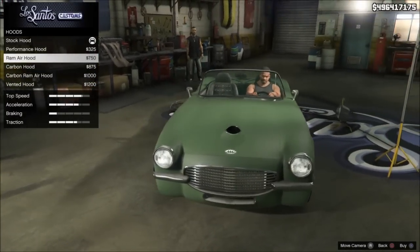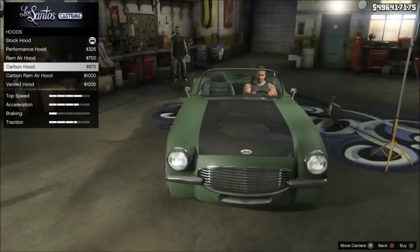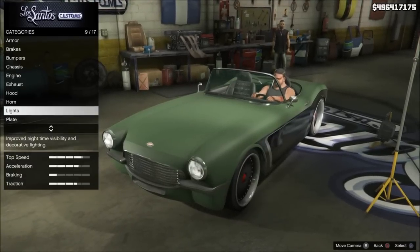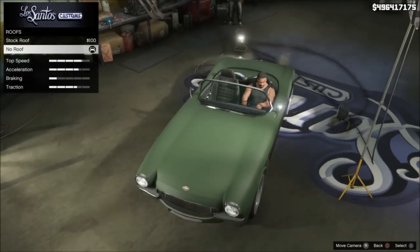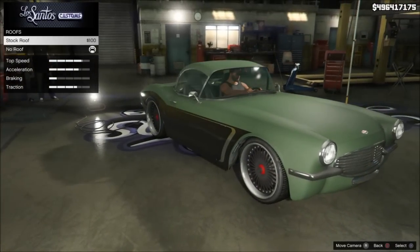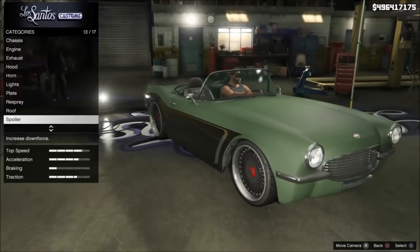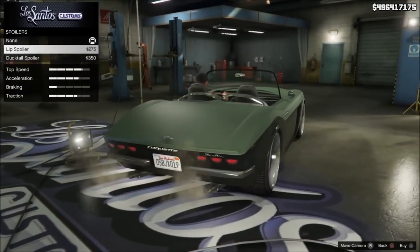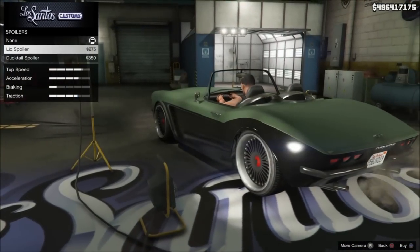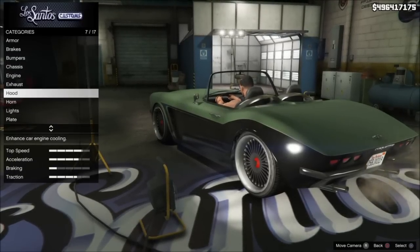Regarding the 25% rebate — that's right, a 25% rebate at Legendary Motorsports — the Ill-Gotten Gains Part 2 article is worth reading before you buy one of the new rides today, because you might be able to save some serious money. Especially if you've got your eyes on the T20, the brand new supercar at $2.2 million — you could save over $500,000. Check out that article link below in the description section.